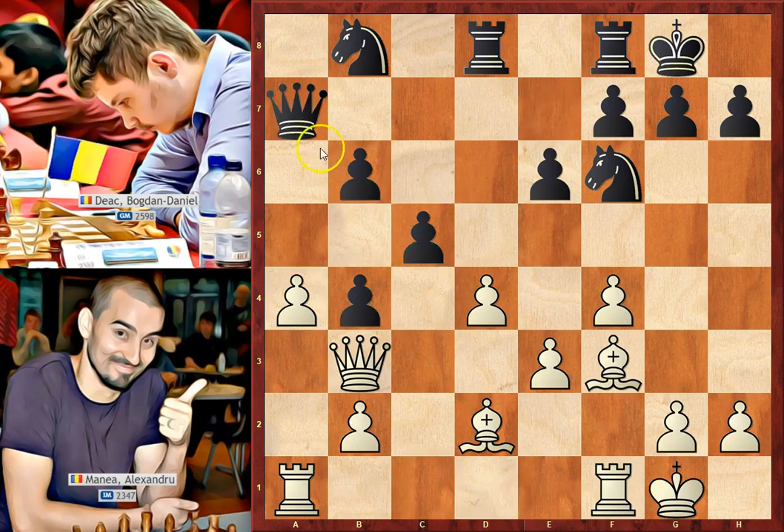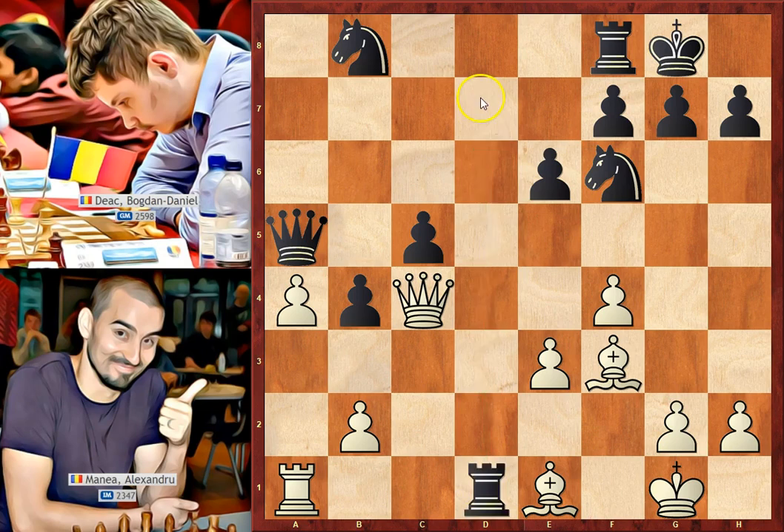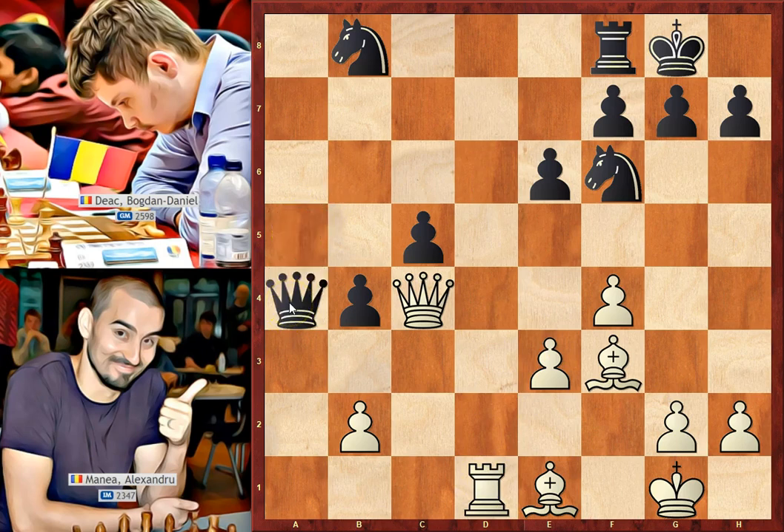Black played Qa7, placing the queen on the same diagonal as the white king. Rfd1, bringing the least active piece into the game and defending the bishop. Another option for black was to go to e4 with the knight, attacking the bishop. Black cannot take on d4 due to bishop takes on b4, attacking the rook. In the game he played Qa5, Qc4 putting pressure on c5 — this pawn is attacked twice. Rd7, it seems black wants to double on the d-file. White took on c5, black recaptured, bishop to e1 attacking the rook, black took, and Rxd1. White then took on c5, attacking b4 for a second time.